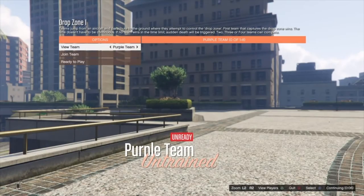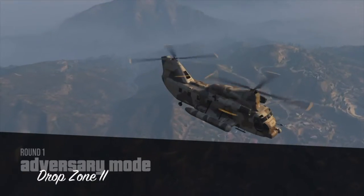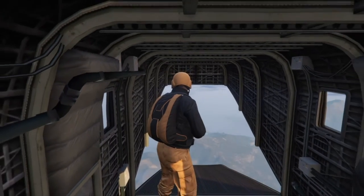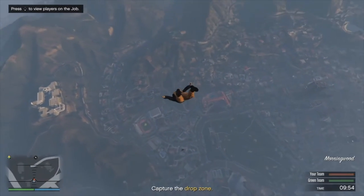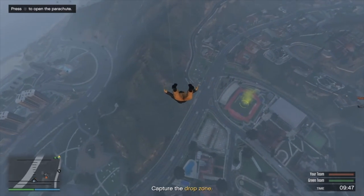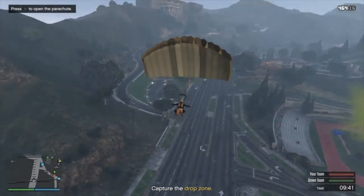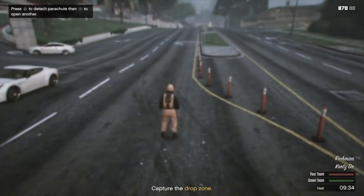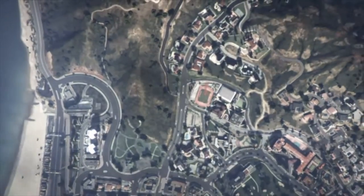We'll wait for this to load up. Now we're in drop zone mode — the first time they put me on the wrong team so I had to restart. Now I'm on the orange team. I'm going to jump out of the helicopter and drop to the ground, open up the parachute, and hopefully land safely. Once we land, all we need to do is open up our phone and quit the job. We don't need to do anything else — just open your phone and go to quit job.